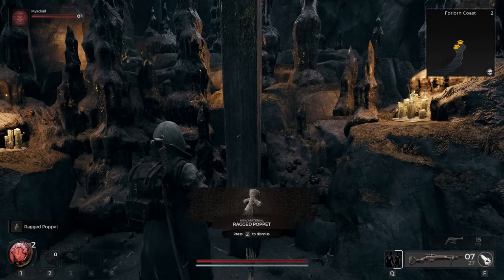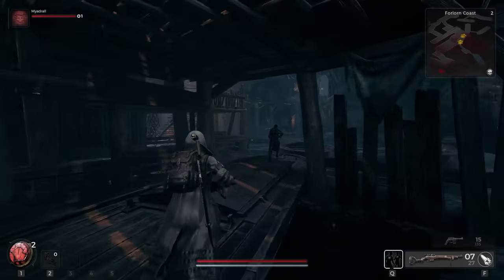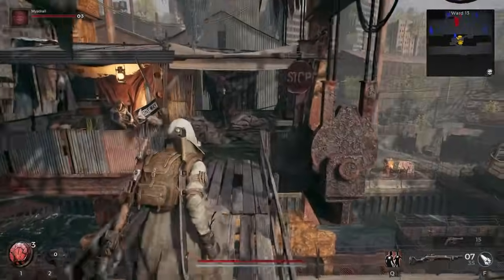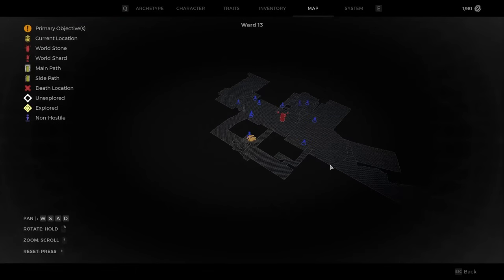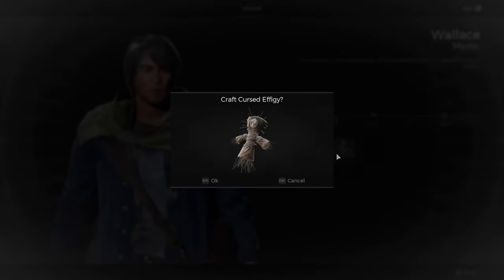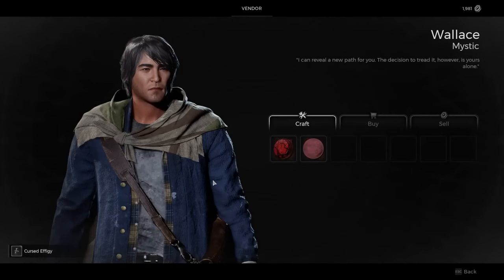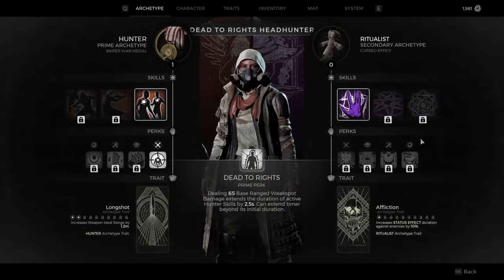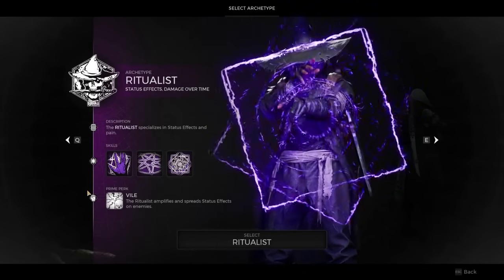This is the item you'll need to exchange for the Ritualist Engram. Make your way back to the checkpoint and then warp back to Ward 13. Just like when you chose your first class, go see Wally in the canopy, and then you can trade the Ragged Poppet for the Cursed Effigy, which unlocks the Ritualist Engram. After unlocking it, the Ritualist can either be equipped on your current character as a secondary archetype, or on a new character as their primary.